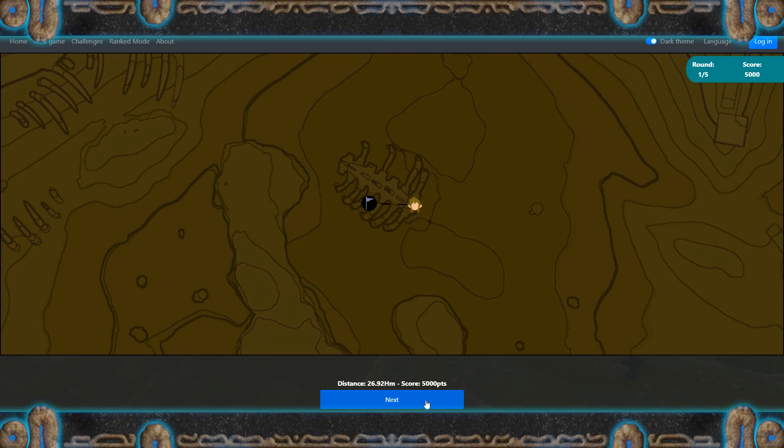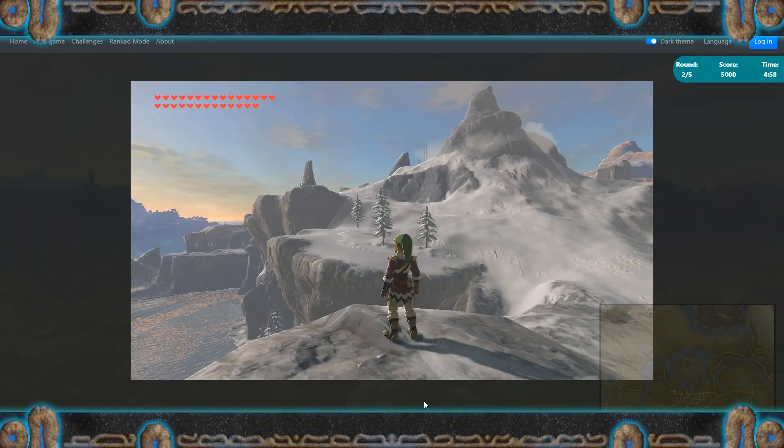Yeah, it was very close — a 5,000er, alright. The next one — this is the Great Plateau. It's not the actual Mount Hylia. And that's the Etsu Karima Shrine from the DLC.